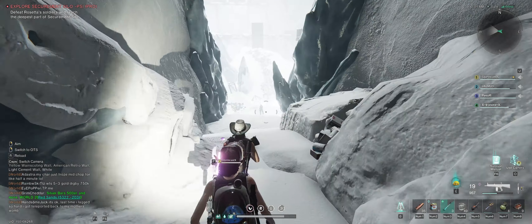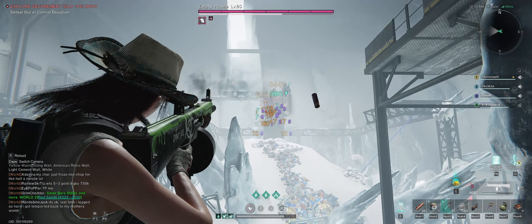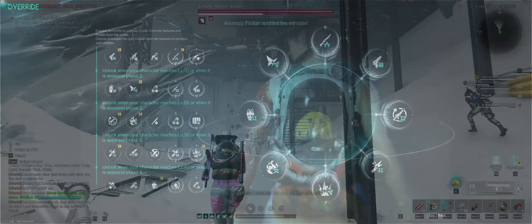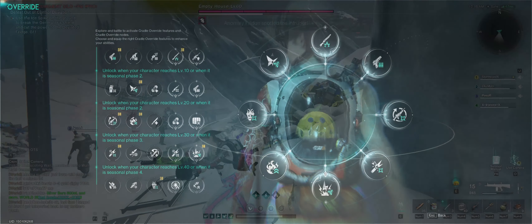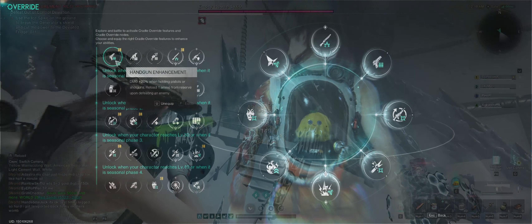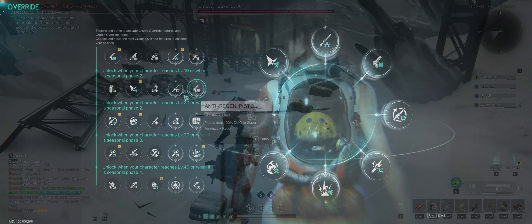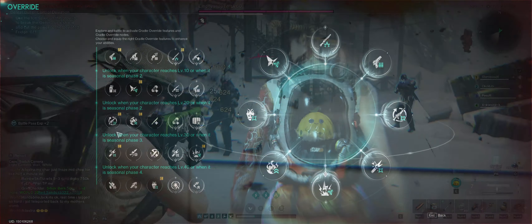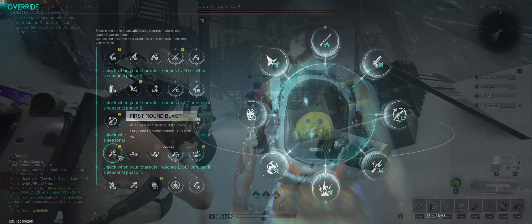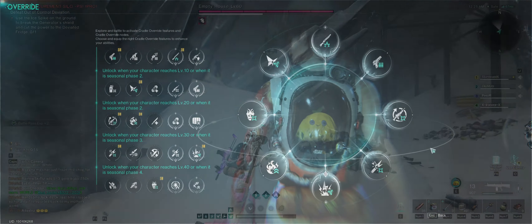For the cradle, I'll put up a picture of the icons so you can pause and copy them. The ones I have are: Handgun Enhancement, Anti-Void, Shotgun Deviation Master, Status Enhancement, Tactical Combo, Transient Impact, First Round Blast, and Long Walker. Pause the video, copy those, and give them a try.